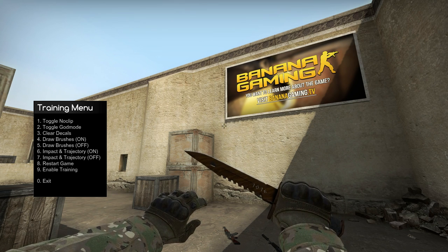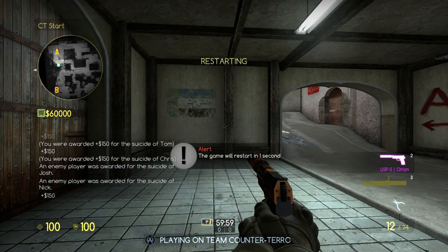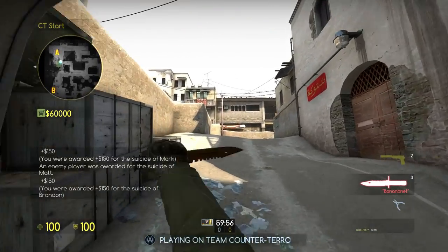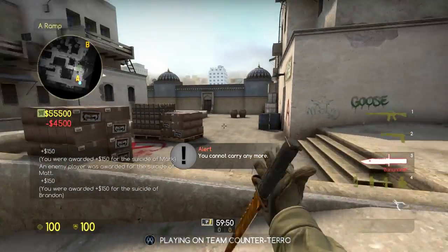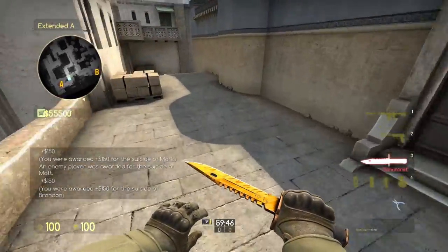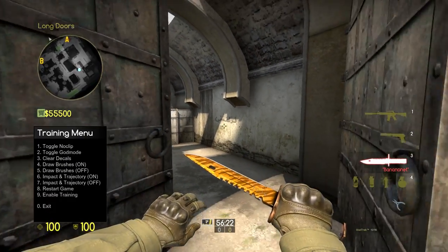The biggest change is the new commands added to the enable training option, such as being able to see both teams in your radar, more room for spectators, and no camera restrictions so you can spectate anyone in the server. And to make things fun, I've enabled bunny hopping just by holding down space. This will only work on your offline server. When training mode is on, you can start experimenting with the other commands in this menu.